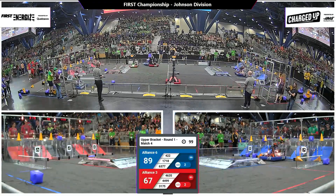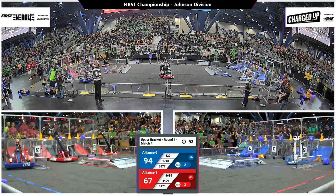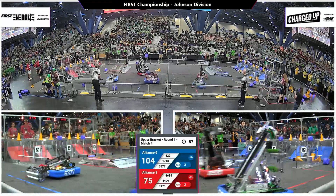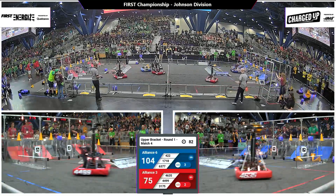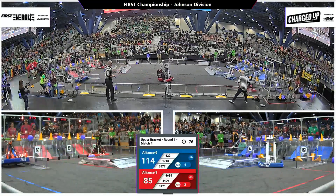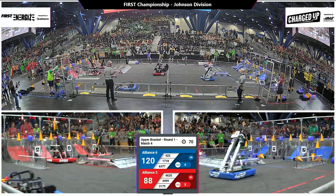Checking in on that score: 89 to 67. Night Vision 3175 looks to play a little bit of defense here, center field maneuvering, trying to slow down Fighting Pie from getting back. They do — 422 getting to that blue alliance loading zone. It's their day, and they grasp onto the cone trying to make it back to their community for some quick cycle times, delivering that game piece to the middle row.